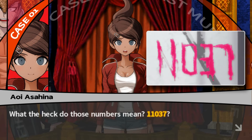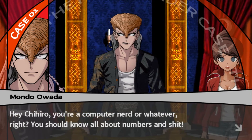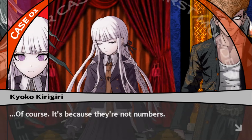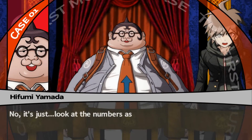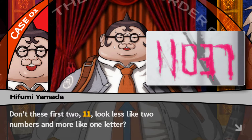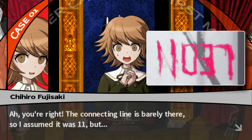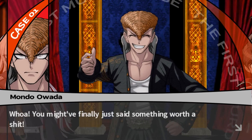But what the heck do those numbers mean? 1, 1, 0, 3, 7. I'm sitting here trying to write that — it makes no sense how she'd write it like that. You're a programmer, right? You should know all about numbers. I'm a programmer but I don't see any kind of meaning in these numbers. It's because they're not numbers — they're letters. The first two — 1, 1 — look less like two numbers and more like one letter. Looking at it now, you could also read it as an N.